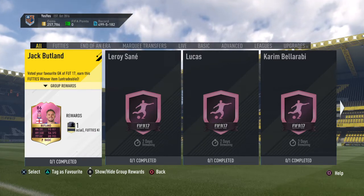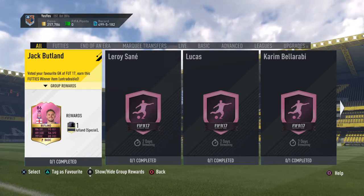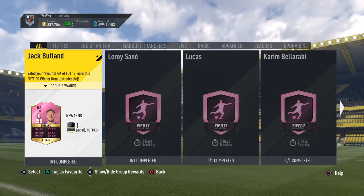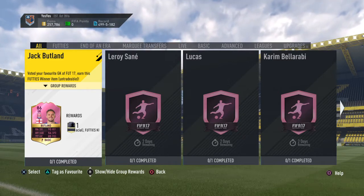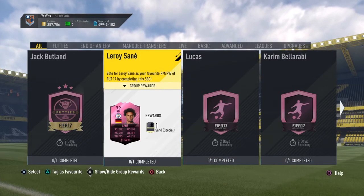And you guys know what Jack Butland's base card is like, so it's absolutely insane. He was always going to win, let's be honest. They are pretty predictable, although the next three — Bella Raby, Lucas, and Sani — not sure.